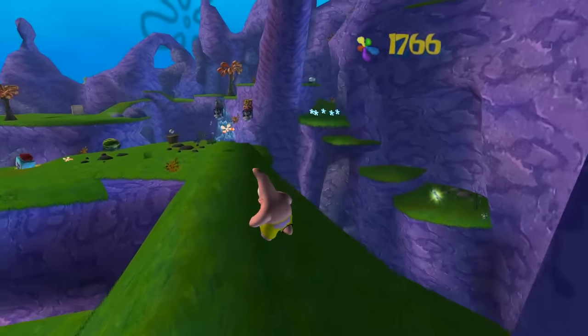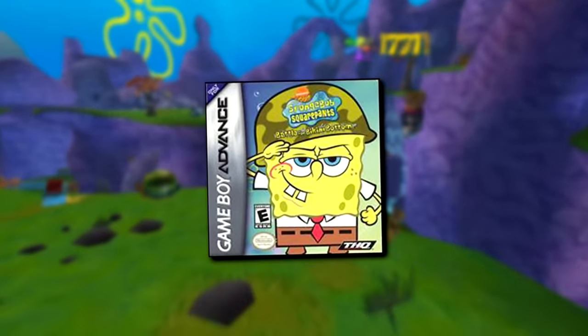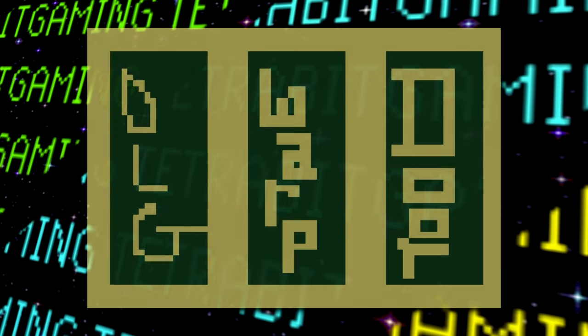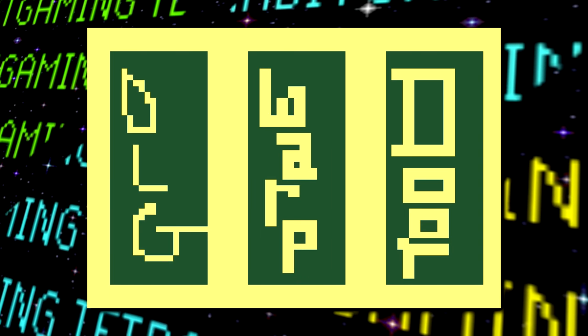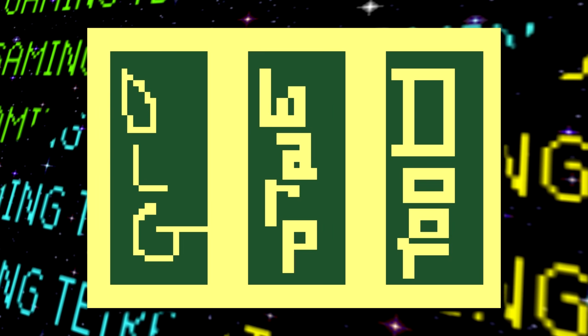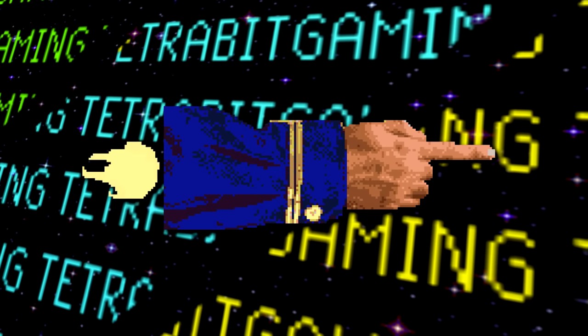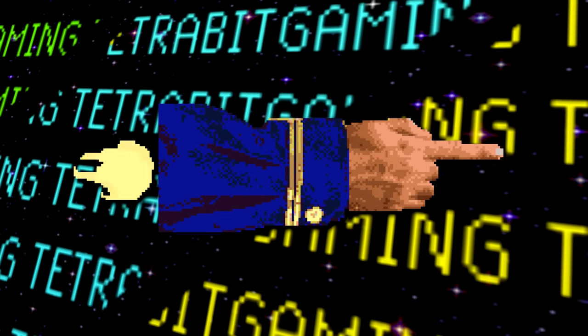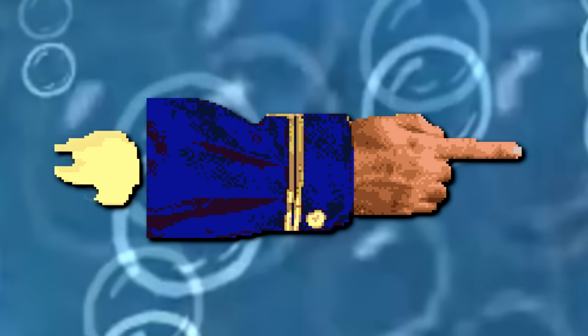Since there's not too much to talk about, as a small bonus let's throw the Game Boy Advance version in here too. This version only has two unused graphics. First, a crude programmer art placeholder graphic for a door, warp, and DLG, which is thought to be an abbreviation of dialogue. And secondly, there are graphics that make up an animation of Hans with flames coming out the back. Talk about nautical nonsense.